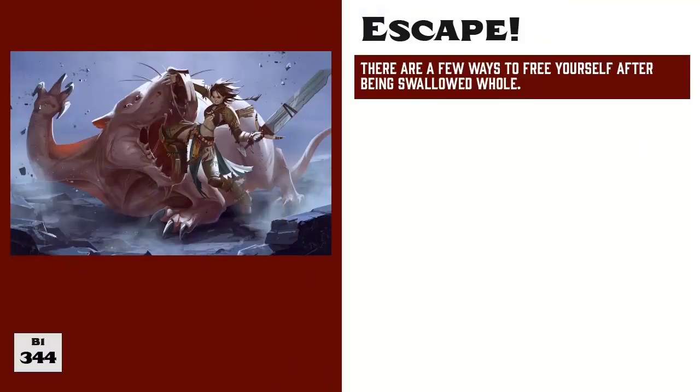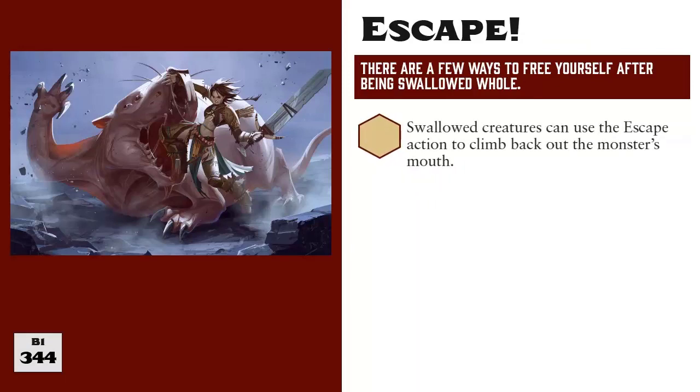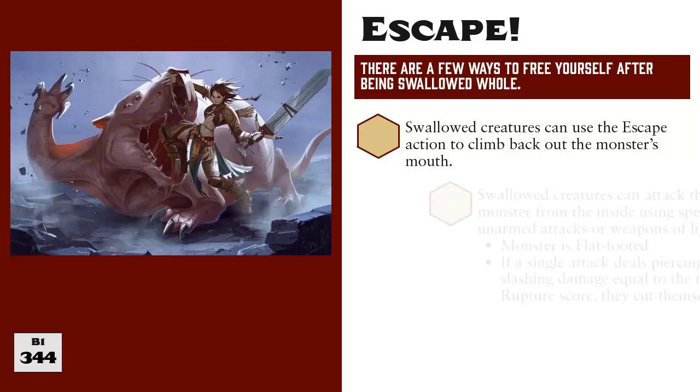This begs the question: once you're swallowed, how do you get out? The first way to free yourself is with the escape action, which works just as described in the previous video about the grab action. You roll acrobatics, athletics, or unarmed attack versus the monster's athletics DC. On a success, you free yourself by climbing back out of the monster's mouth and ending in a space adjacent to the monster. If the monster happens to have another creature grabbed in its mouth when you do this, then you free both yourself and the other creature.